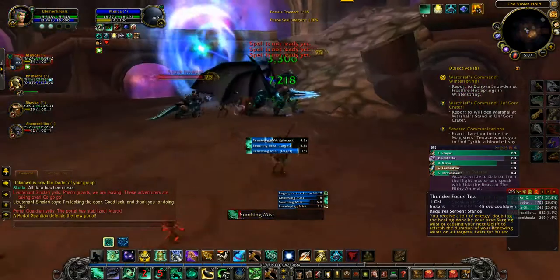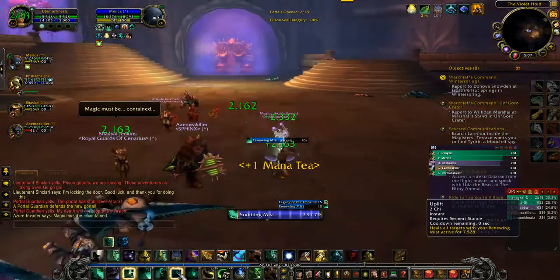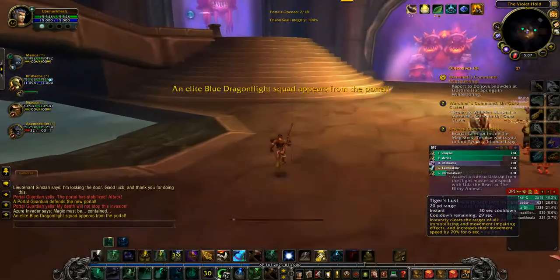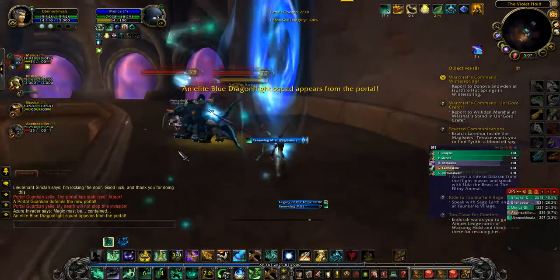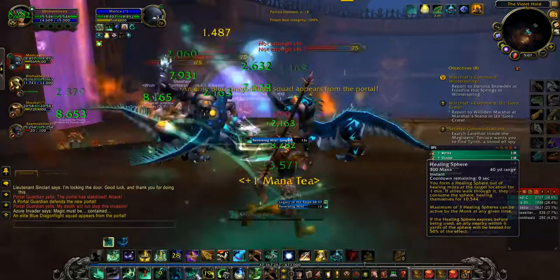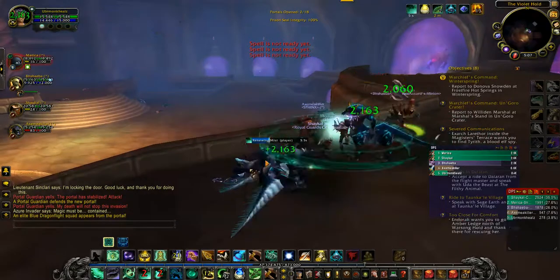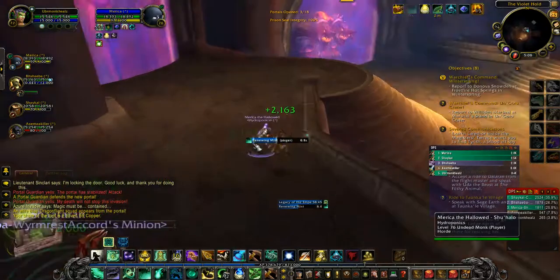If you need to renew it without casting another Renewing Mist, you can put your Thunder Focus Tea on and then get two chi and use Uplift, which will renew your Renewing Mist. Again, this is a little bit too easy of a dungeon to really showcase what the monk is capable of doing. You can also DPS, but I think I will save that for another video — I'm just going to be doing regular healing right now.